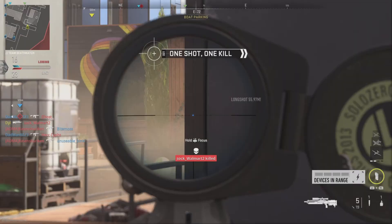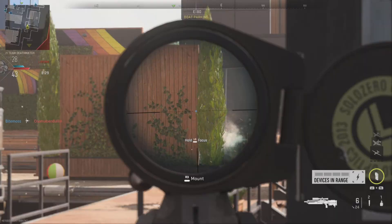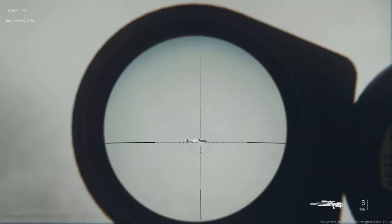The Carrick 300 sets itself apart from its bolt-action predecessors by offering a faster fire rate, granting players the ability to take follow-up shots with relative ease. Its semi-automatic nature ensures that you won't be left vulnerable during those critical moments after a shot is taken. The weapon rewards skilled marksmen with the capacity to maintain a steady rhythm of fire, providing a tactical advantage on the field.